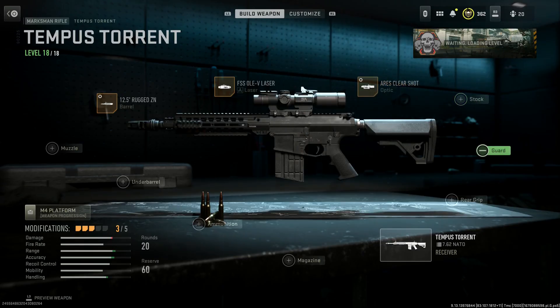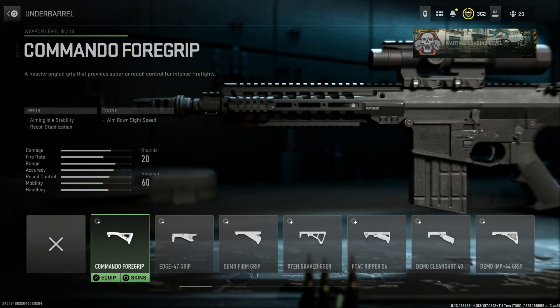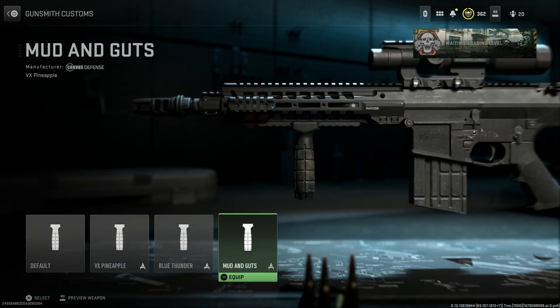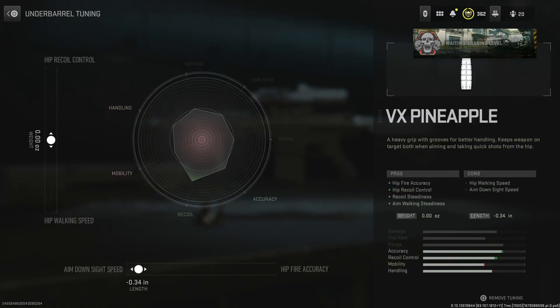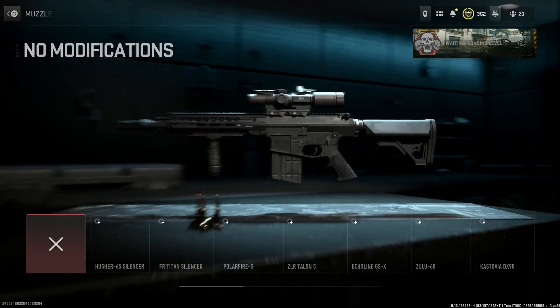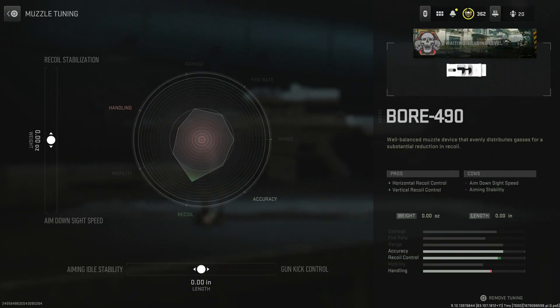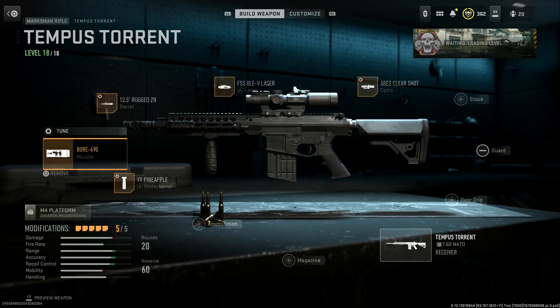Tune the optic all the way to far. Skip the buttstock guard because with that shorter barrel it locks you into the grip. Skip magazine. For the under barrel attachment on this build we'll run the Pineapple grip, tuned to aim down sight speed and hip recoil control. For the muzzle device, running the Boar 490 — very good on these larger 7.62 weapons, helping with horizontal recoil control primarily and vertical as well. Cons are ADS speed and aiming stability, but the laser negates that. Tune to gun kick and recoil stabilization.